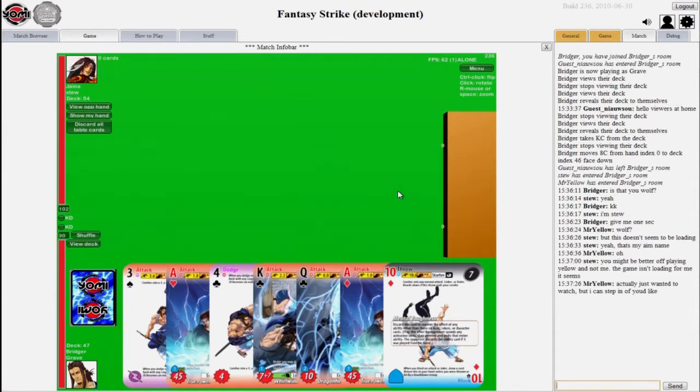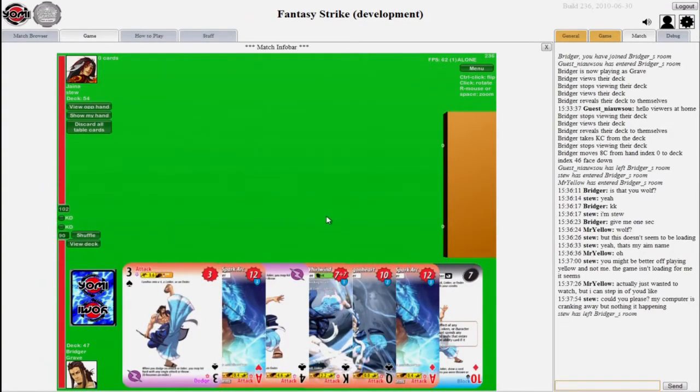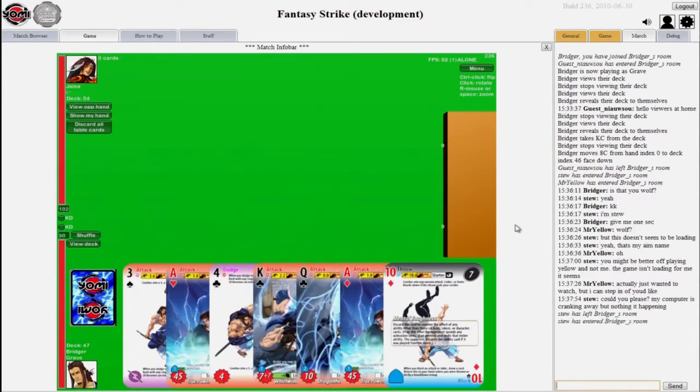Yomi works like this: each player takes a deck, of which there are ten separate decks, one for each character in the game. This is Grave's deck — he has a different type of deck. He has more blocks than some of the other characters, but less of other things, and his blocks and attacks take on different forms in the game mechanics, providing his deck with a very different playstyle, which is very interesting.